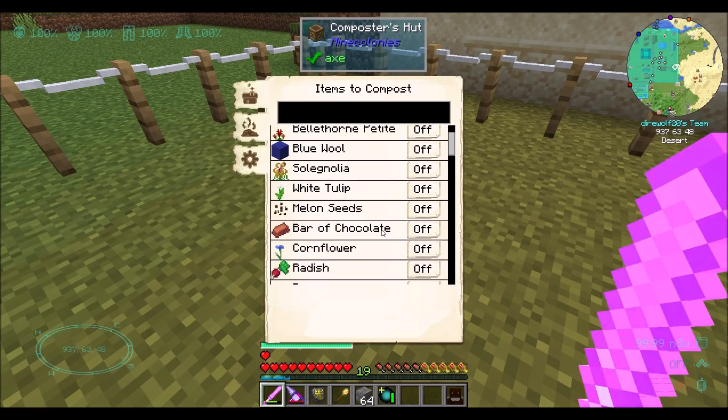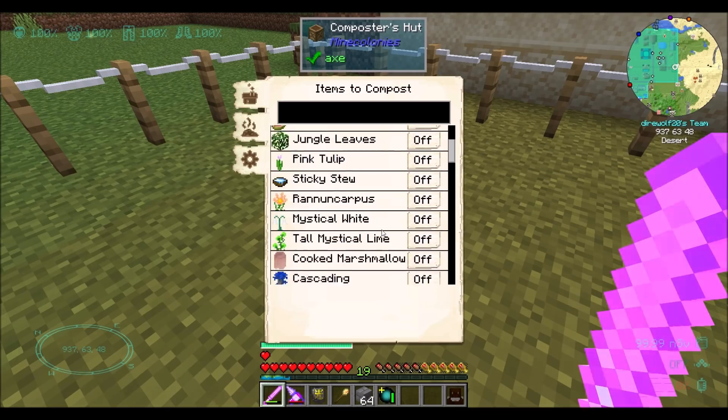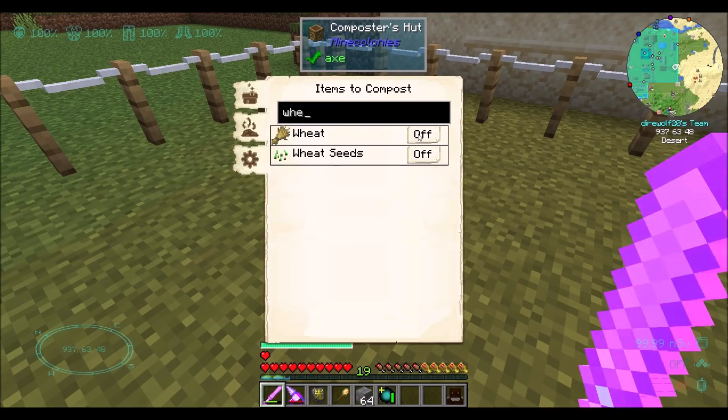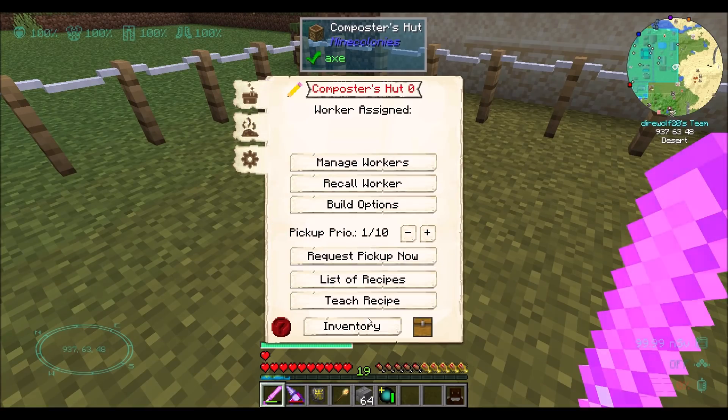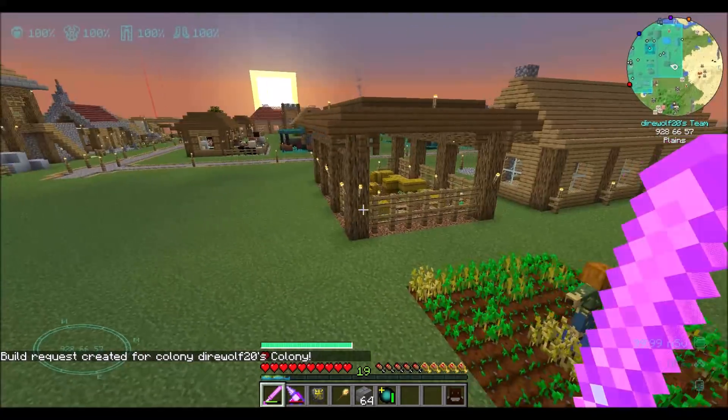Now what else can I do - can I do wheat? Is wheat a thing we can do? Let's compost wheat - that sounds like a good time - and wheat seeds. Let's do build options and begin building. That'll start the building request here. It looks like just in time for nighttime.